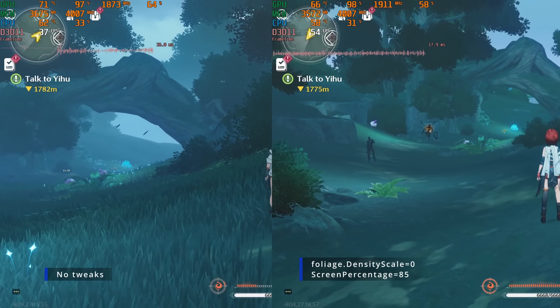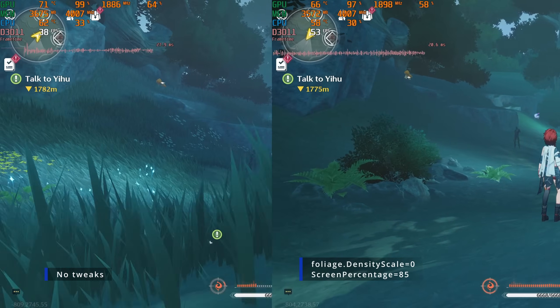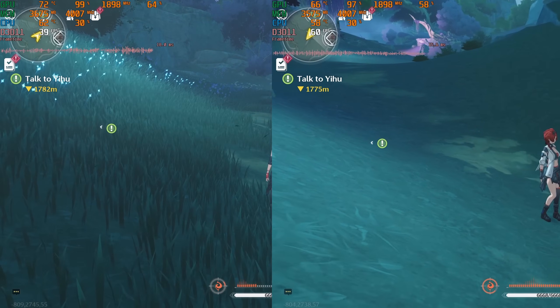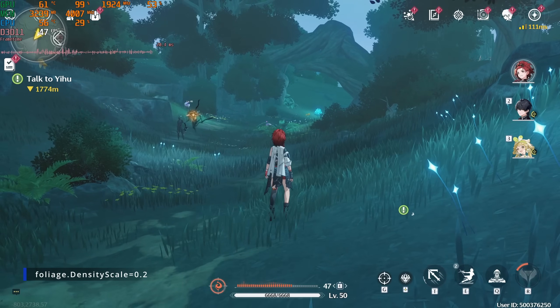The notable difference in this config is that fog and grass are also disabled. If you want to undo any of these, just remove the inserted lines from the config file. For the fullscreen mode revert, you can just change your in-game setting to windowed and back to fullscreen for borderless mode again.